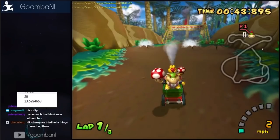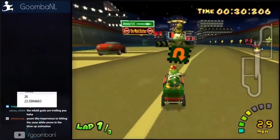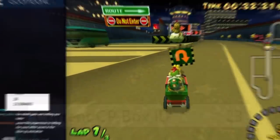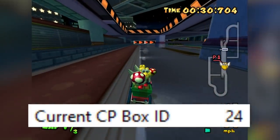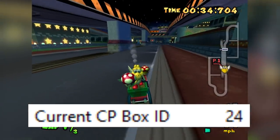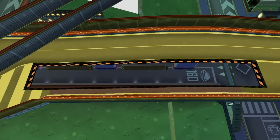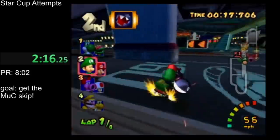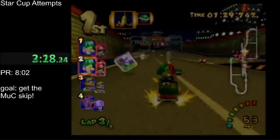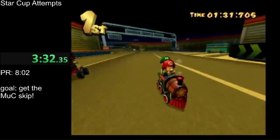For some reason, you have to hit the Lakitu zone specifically in checkpoint 24. Neither checkpoint 23 nor 25 allow you to finish a lap. Consequently, the chain chomp launch has to occur somewhere in a very specific central area. Unlike Dry Dry Desert, which can only save time on a flap, the Mushroom City chain chomp launch is useful in full speedruns of Grand Prix.